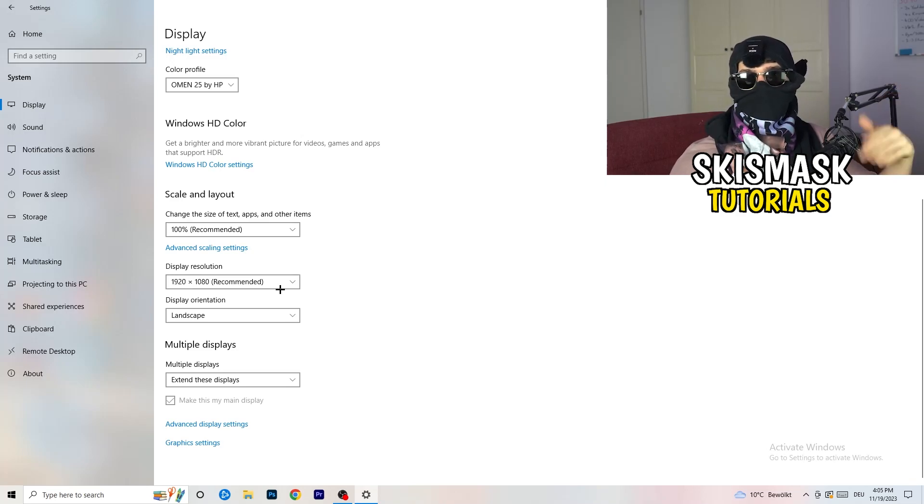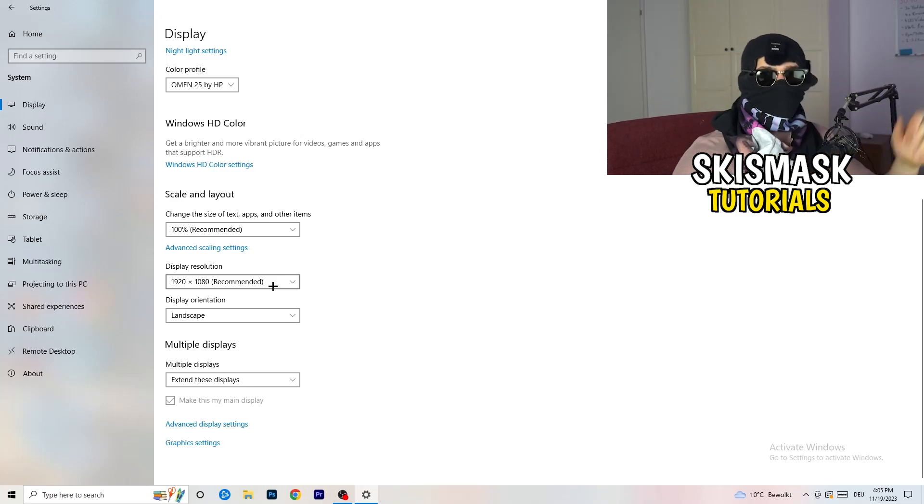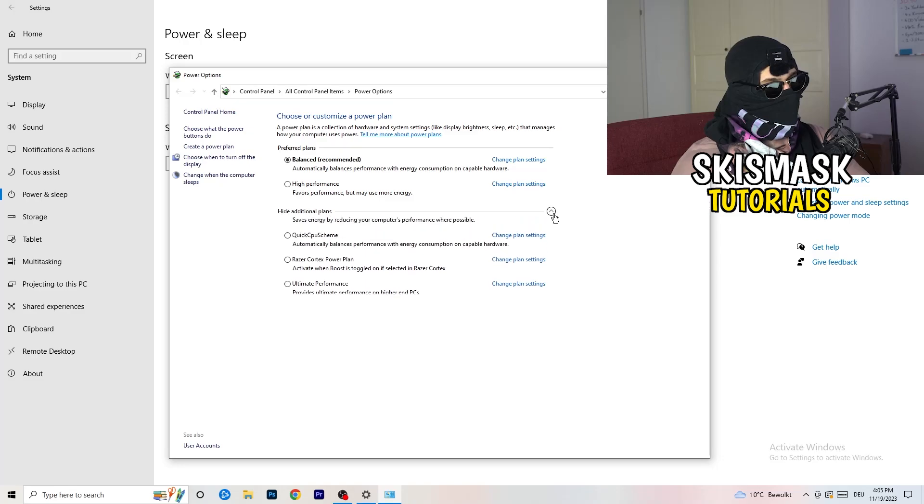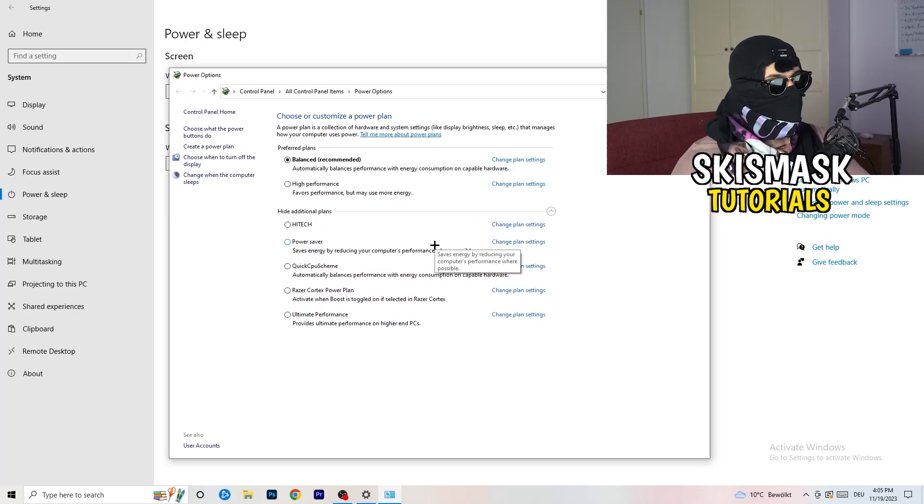Next, go to Power and Sleep. The sleep settings don't really affect performance, so go to Additional Power Settings on the right-hand side. Click the small arrow to show all additional power plans. For me, Balanced works best, but it varies by PC. Check Balanced, High Performance, and Power Saver — test each one and stick with whichever gives you the best results. It will help you a ton.